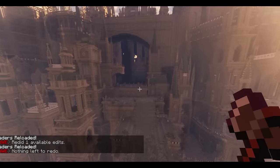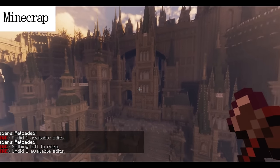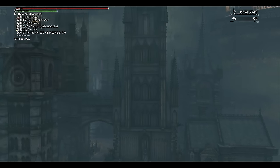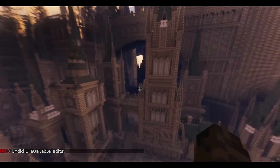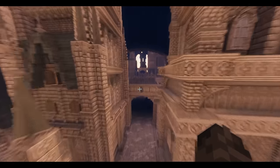Every time I built and placed a structure I double-checked by comparing with the actual game and the editor to see if I didn't mess up. Everything went right - I finished Tomb of Oedon, which meant Central Yharnam was done. But before I was about to work on Cathedral Ward, I noticed something which became a huge problem.